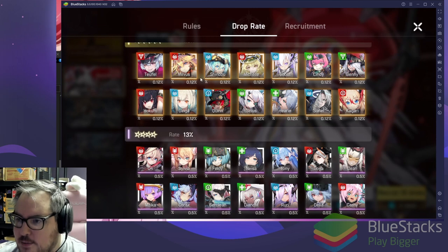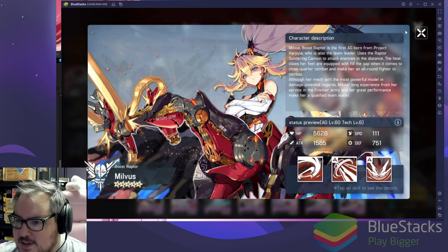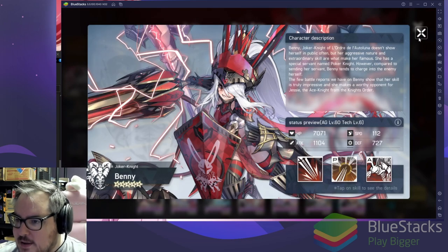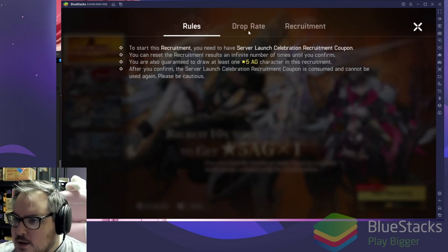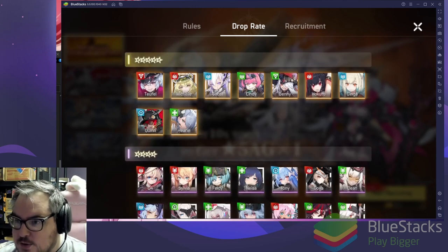I really like Hirin a lot, and I really like Syrian. I do not like Quinn. Milvis is super cool too. Benny looks crazy as all hell. Now let's check the server launch banner rates. All of these characters are in here — I thought it would be super limited!